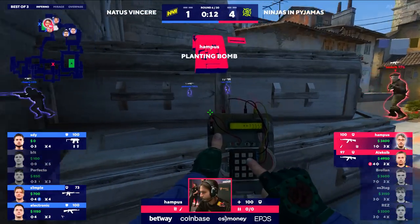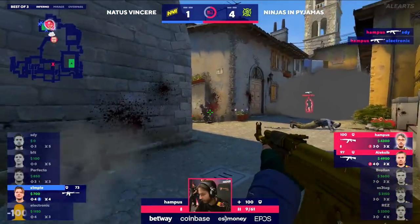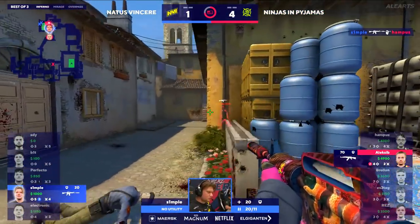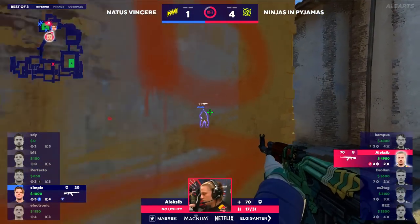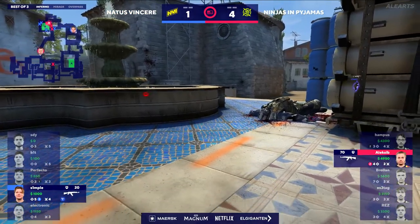Guns out catching Some Die Young as he just runs back site. Electronic presses in and Hampis — that's a double. Alexi gets tagged down to 70. Simple's got a health disadvantage, tries to run down this gunfight but Alexi plays it cool. And then as Simple comes back there's still no time — that is Ninja's fifth. Yeah, I actually wonder if Simple dies.